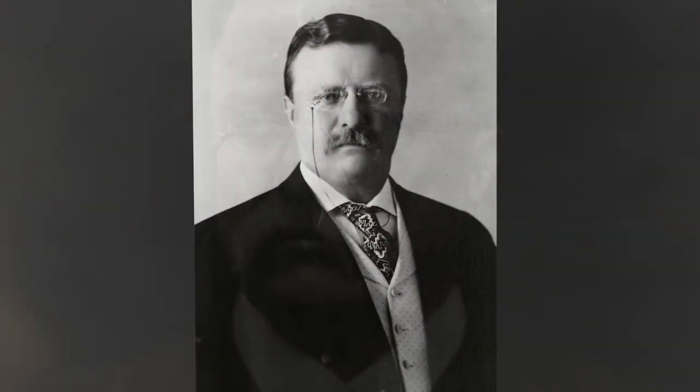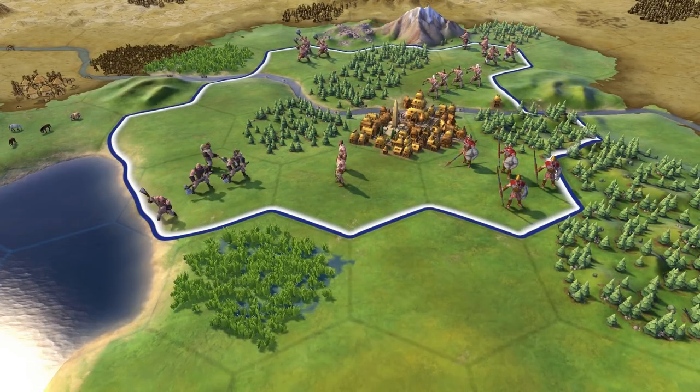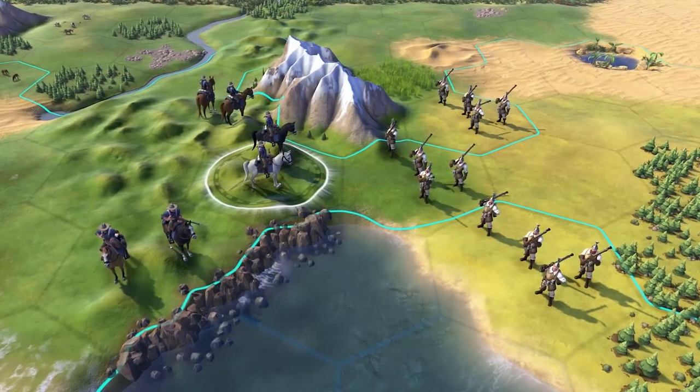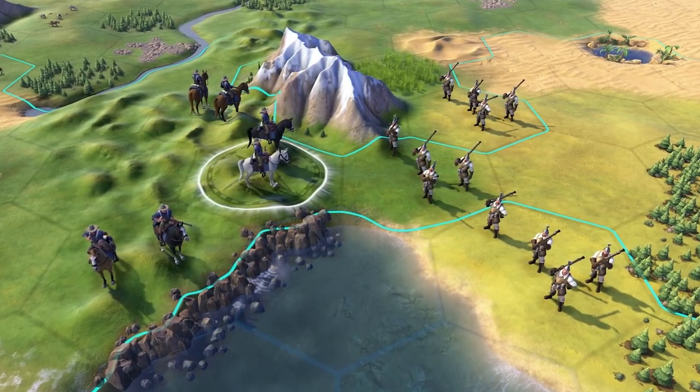That's partly because Theodore Roosevelt offers three separate bonuses for his leader ability. The first one gives America a combat bonus for fighting on the home continent. This is huge — whether you're fighting barbarians early on, whether you're trying to stop a neighbor from forward-settling you, or whether you're just trying to defend your continent after you've already taken it over, you're going to get this bonus throughout the entire game.